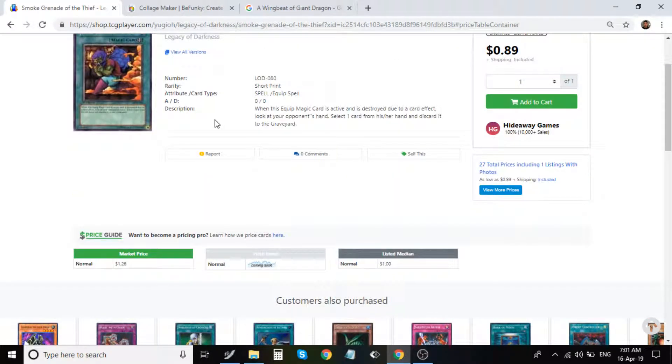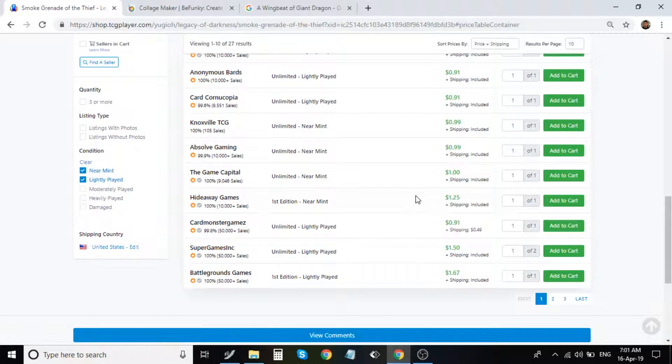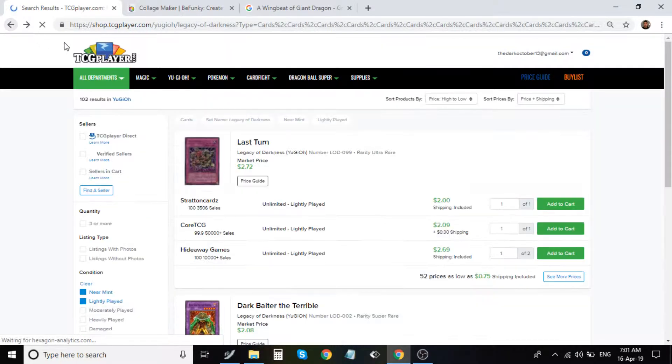The higher tier games card is pretty cool — apparently it was a short print. It's not really playable by itself, but I like how you can see your opponent's hand and pitch one card. It's situational with really awesome artwork. Pretty cheap at about $1.25 to $2; apparently it's a short print, but something to look at.